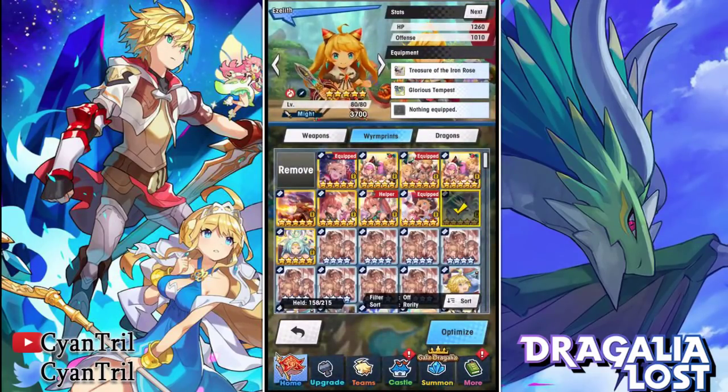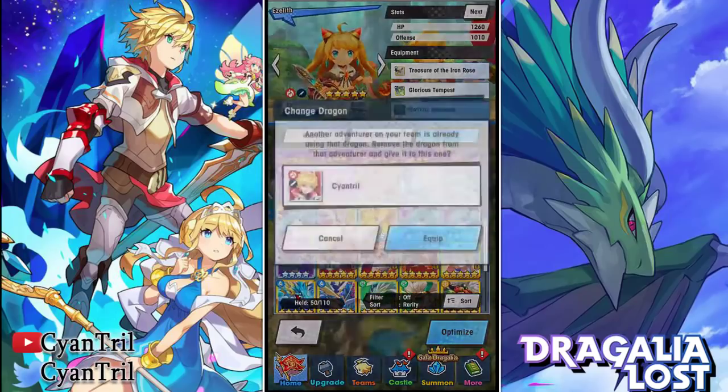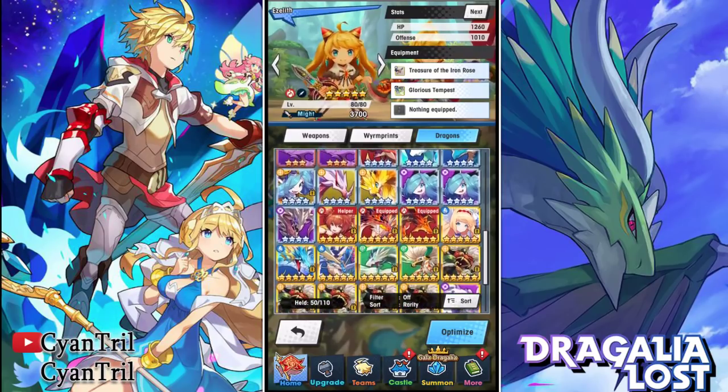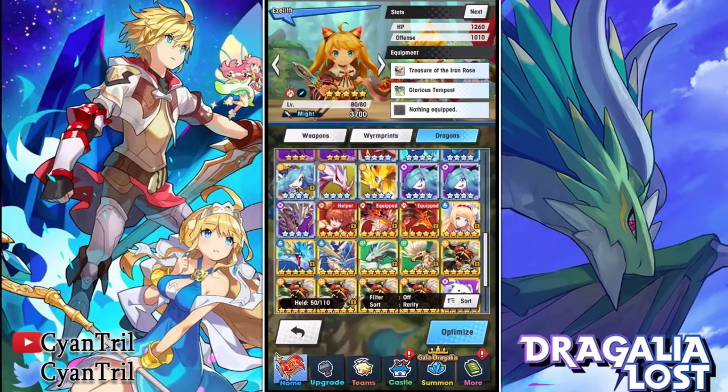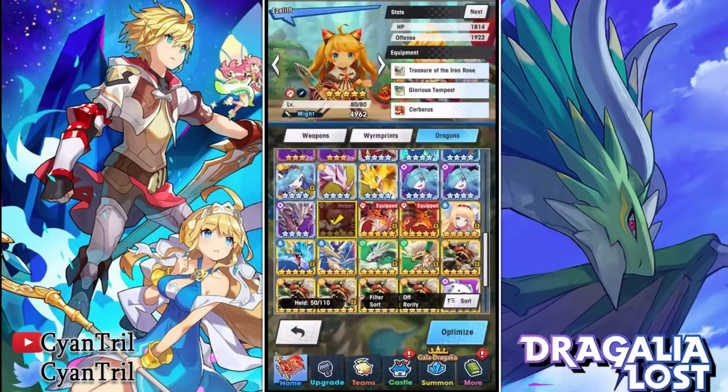For that I'll be running Midgardsormr's print, which gives 5% sleep resistance so you take 5% less damage — that helps a little bit. For dragons, your options are Ifrit or Brunhilde, which is not a bad option if you have it max unbound. If you're an older player you may have access to Pele, who's not a bad dragon either. Cerberus and Agni are also options. In this video I'll be using Cerberus — do note my Cerberus is max unbound, so I'll have more damage than most players, though you can compensate with five-star elemental weapons.